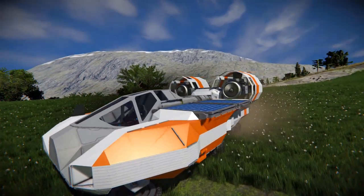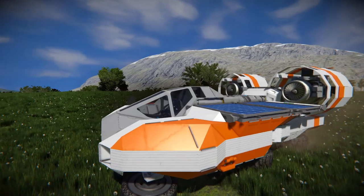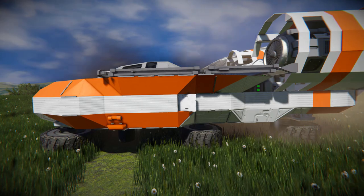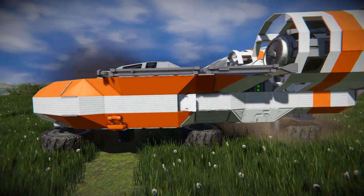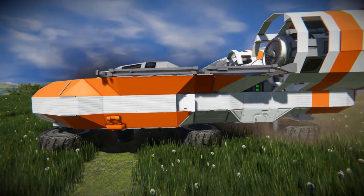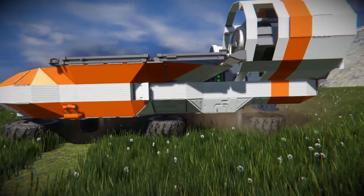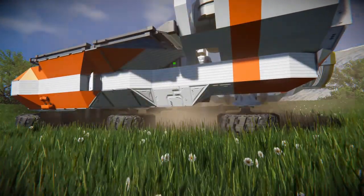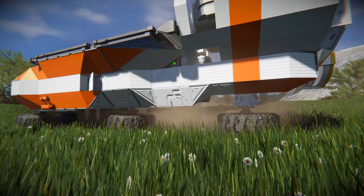On the side we've got a solar panel, one on each side for some renewable power. We do have a tiny little wheel in between our front and middle wheels, and this is simply going to help you out if you do a big jump and land quite hard. Towards the back, we can see a battery which can be recharged by our solar panel, and a couple of atmospheric thrusters to keep us off the ground and make us more hovercraft-like, so we can just slide along the ground.